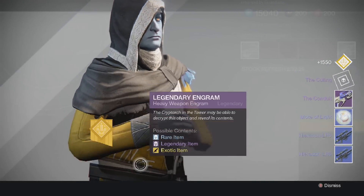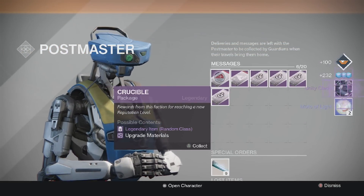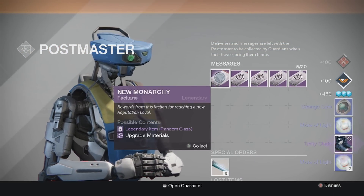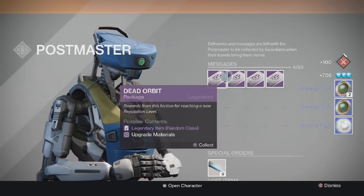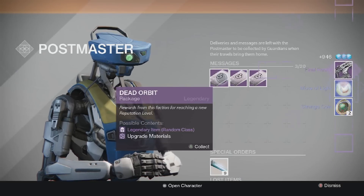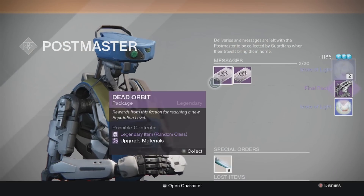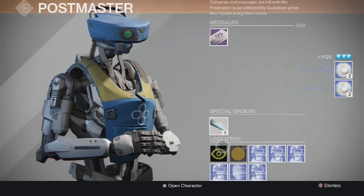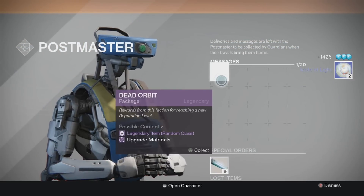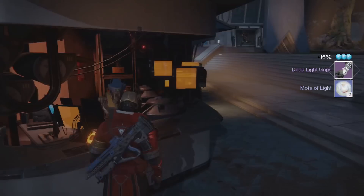We got no exotics from the blues. For the main packages I was hoping for a shader or ship, as most YouTubers would say, but I just got complete garbage. The packages were not so good - I got Final Rest again, Motes of Light, strange coins, another two Motes of Light from one package, another two Motes of Light, and then two Motes of Light and gauntlets - not too shabby though.